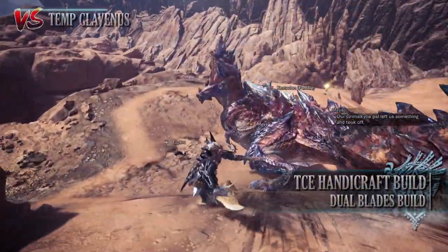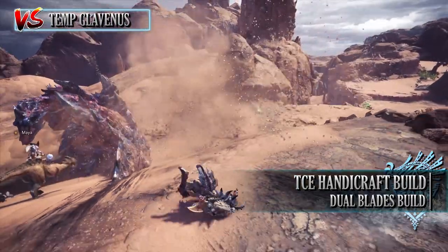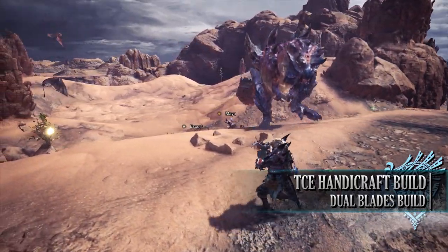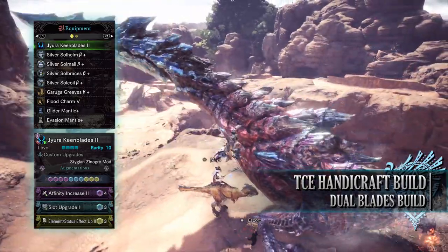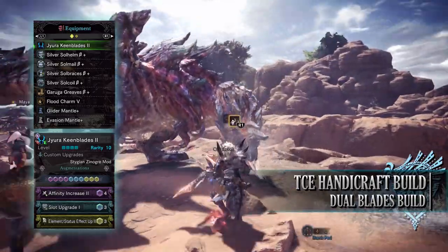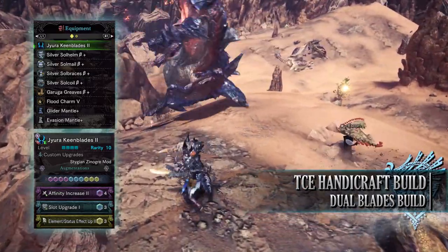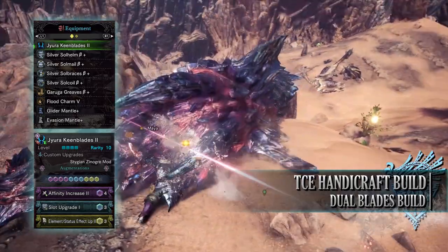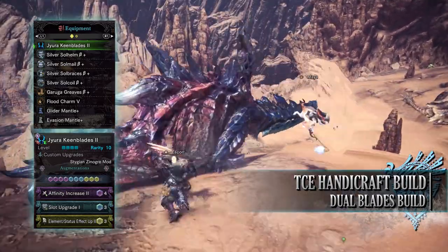Which brings us onto the next build — the Handicraft True Critical Element build. This build makes use of Dual Blades that require handicraft to be at their best, making it another high DPS elemental build. For this you'll need the Silver Sol Helm Beta, Silver Sol Mail Beta, Silver Sol Bracers Beta, Silver Sol Coil Beta and the Garuga Greaves Beta. I'm using a Flood Charm 5, and for my weapon I'm using the Jyura Keen Blades 2 — the Jyuratodus Dual Blades — with Affinity Increase, Elemental Up, and Slot Upgrade augmentations, plus a combination of elemental and affinity increase custom mods.